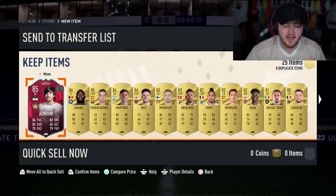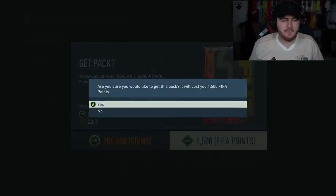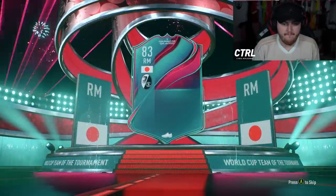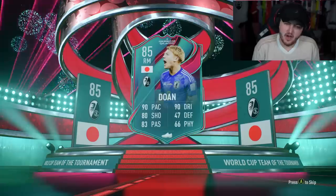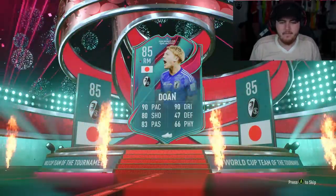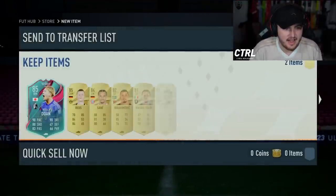Just give us a good card, man. Alright, it's time to open up the Season 2 Review Pack on my Xbox. Here we go EA. Can we get something good on the Xbox account? Come on. It's a Team of the Tournament. It's Doan. So it's not great at all. Not great at all. I've got nothing to say about that — that's just not a good card to get at all.